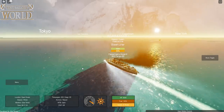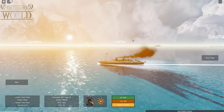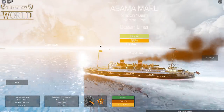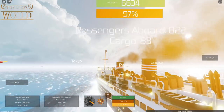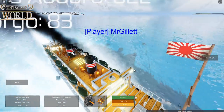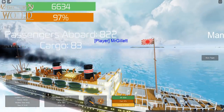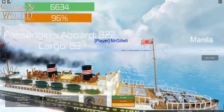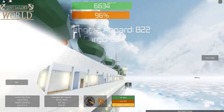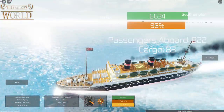One great thing about having a long render distance is you can see towns and islands all around — Cape Town, Halifax, and even New York in the distance. Looking at the top deck, right above the lifeboats, there are a ton of vents around the funnels for adequate ventilation. Since they're facing forward, I'd assume they're taking in air rather than pumping exhaust out.